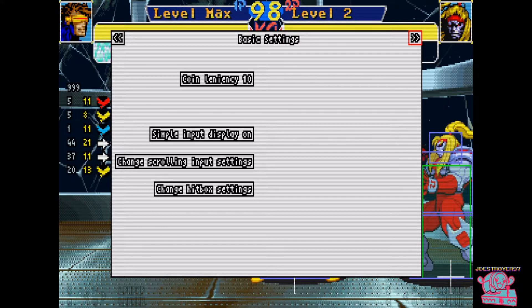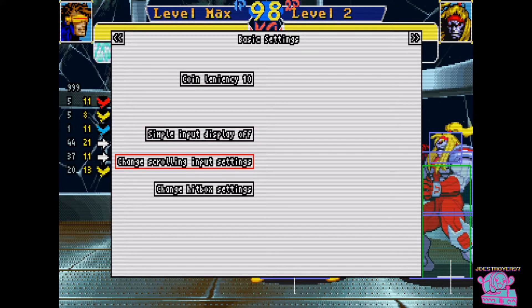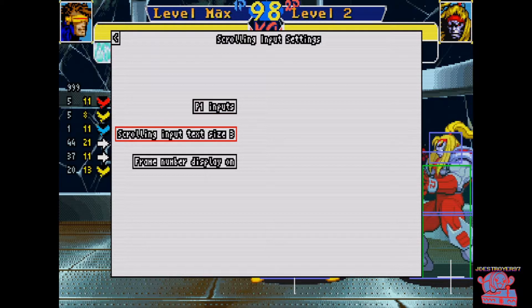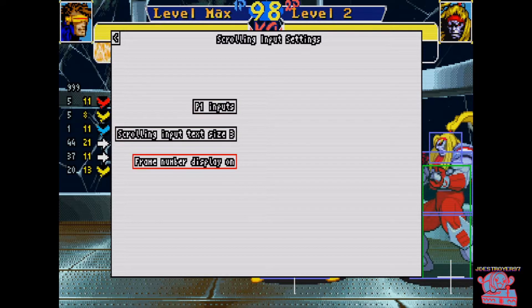Here you navigate using the left and right on your joystick. The first option here is the simple input display — you can toggle that on or off; it's on the bottom of the screen. Below that you have the chain scrolling input settings, which you can toggle between player 1, player 2, and player 1 and 2 simultaneous input. Beneath that we have the scrolling input text size, which is the ability to make inputs smaller or larger. Lastly, we have the frame number display, which can show which frame you pressed your individual input on.